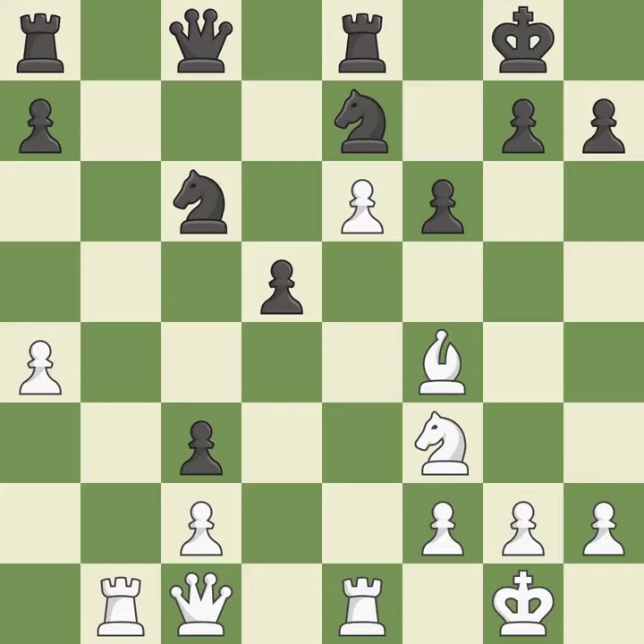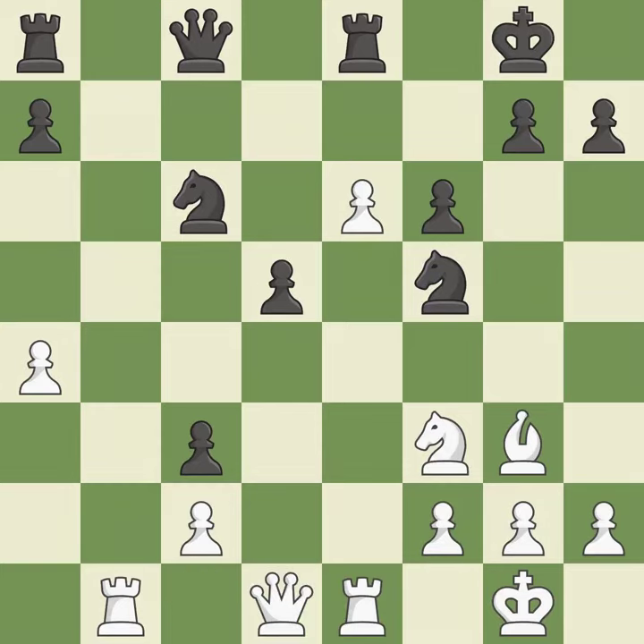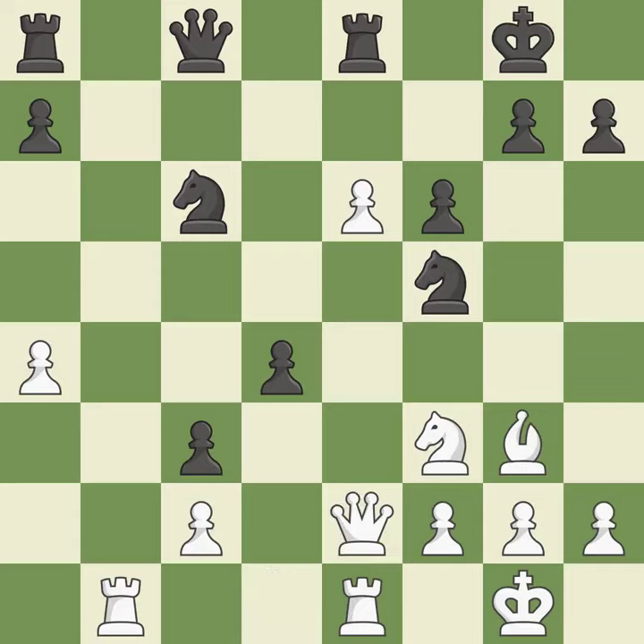This moves the queen to safety — it is best. That's fine — it is good. This exposes a pawn attack — that's good. This is the only good move — it is a great move. The pawn is now in a safe position — that's good. This protects the attacked pawn. This is the only move that works — it is a great move.